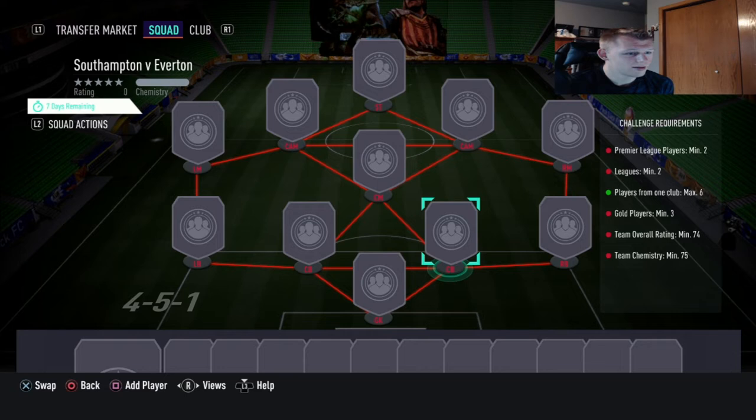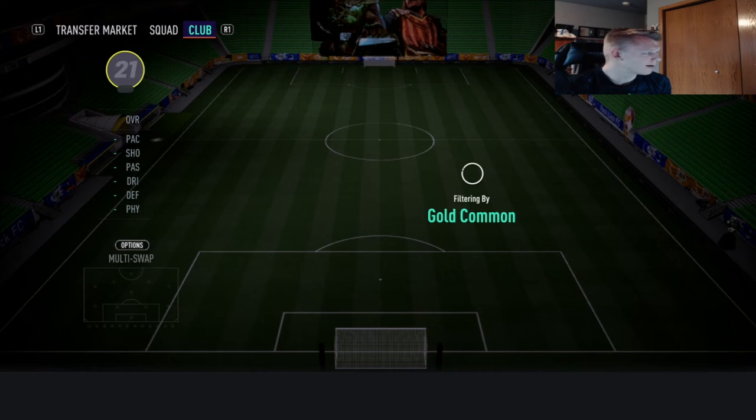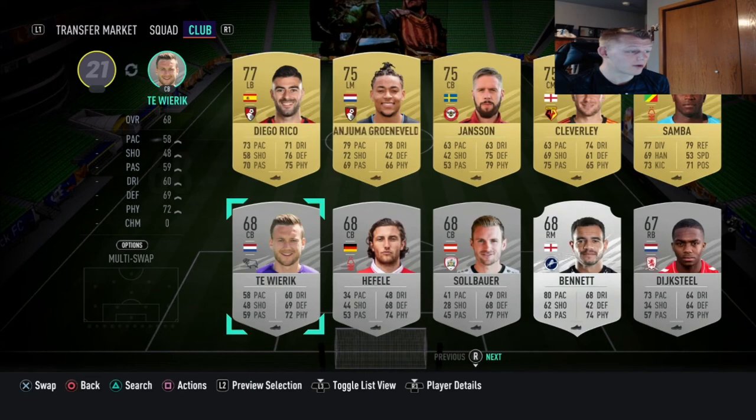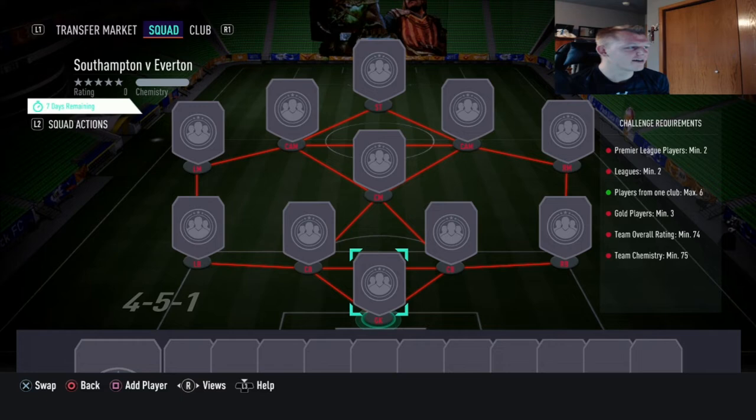You're probably going to have a lot of Championship player cards go up in price for this one, so look at Championship cards. Even a center back rated 68 - we bid 150 on a lot of these and now he's going for 800 coins. So again, sell everything you have. Once you complete this solution it's going to be 100% worth it.